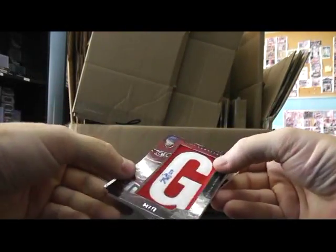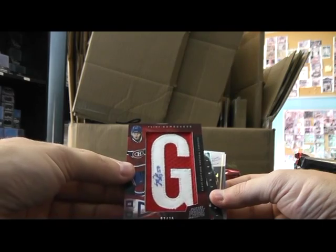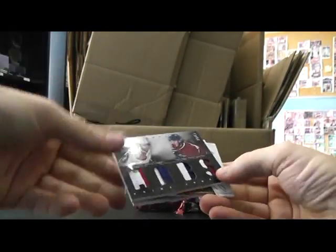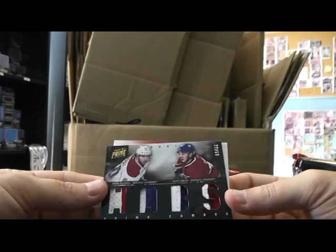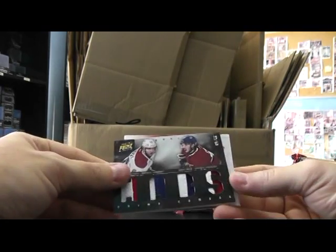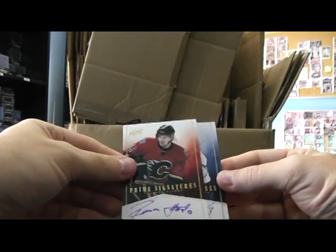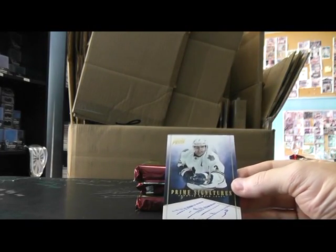And we have a letter patch for the Canadiens here, numbered to 75 — who is that? Blake Jeffrey. And there's the autograph. Oh, a quad patch here: Pelushai, Aaron Pelushai, and Alexei Emelin, numbered to 50 — Canadiens quad patch. We have the Flames here: Roman Horak prime signatures auto, numbered to 50. And we have Dion Phaneuf for the Leafs, autograph.